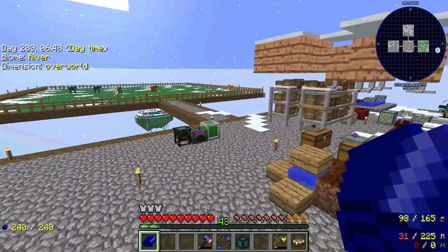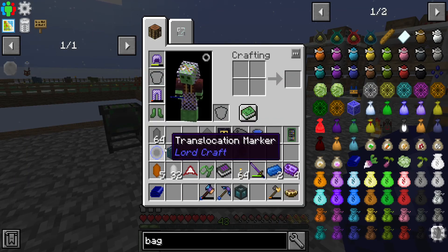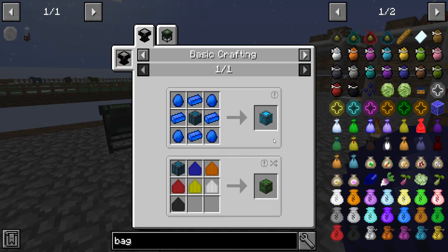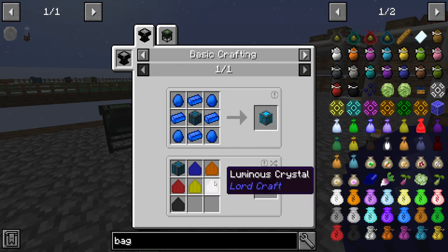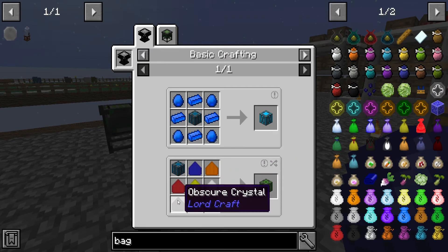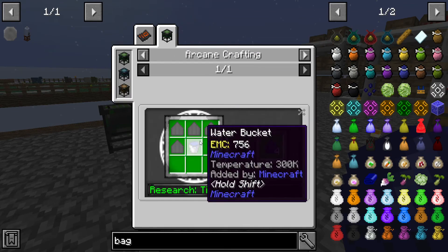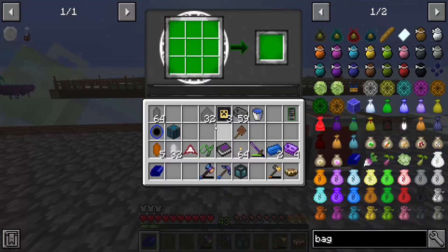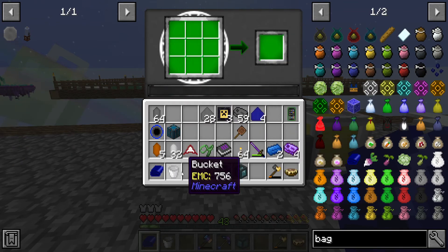So, off camera I got us most of the way there. We needed to use this for an Ascension Matrix. Now we just need a drenched, heavy, hovering, scorching, obscure, and luminous crystal. These are all pretty easy. I figured I'd bring you guys in to watch me craft these up.